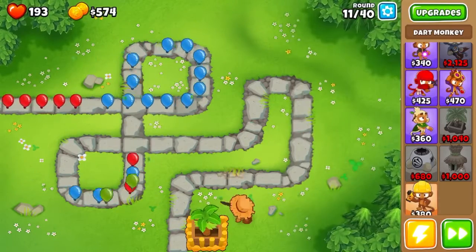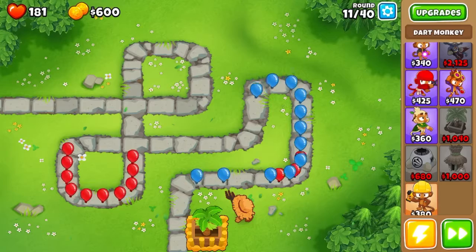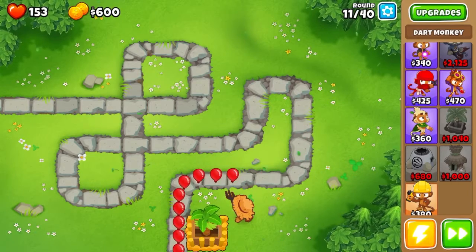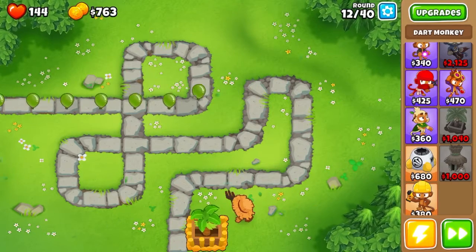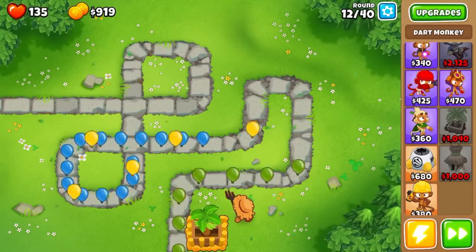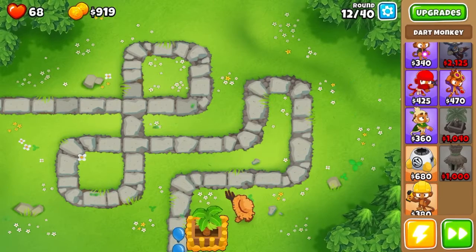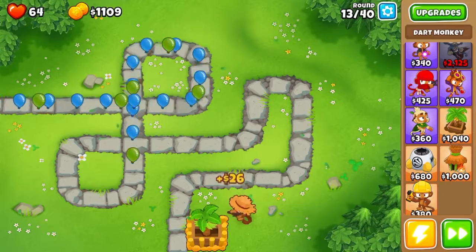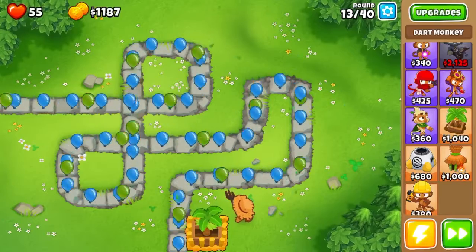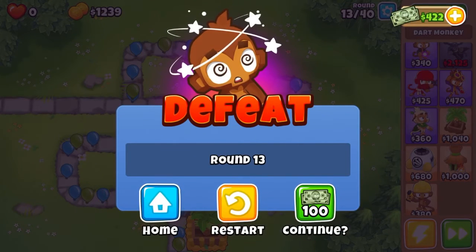And there we go. Alright, now that we've done that, we can finally pull off the glitch. Now you have to lose this round — you have to lose the game. You have to kill yourself, intentionally. Because once you get this, there's something in the code that specifically the 2-2-0 banana plantation farm manipulates. That code picks up a resource from where it's supposed to, but when you have a 2-2-0 banana farm, that manipulates it — it now takes data from the wrong area.